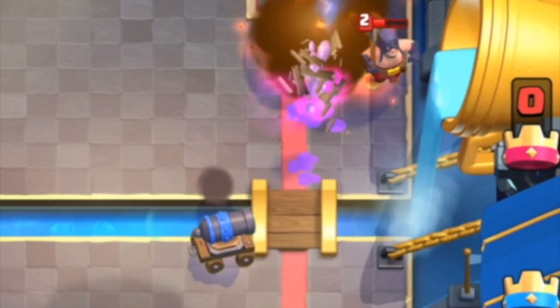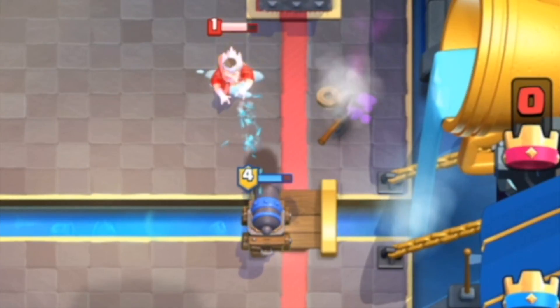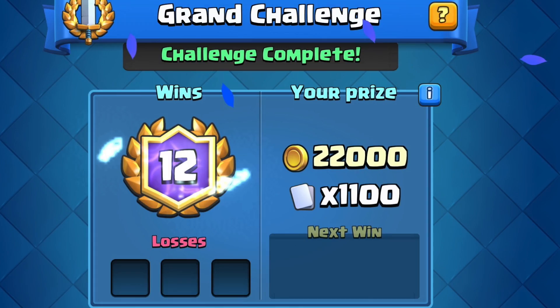Go ahead and fireball that tar for the win. The cannon cart takes out Sparky, cannon cart's about to take out the executioner, cannon cart's about to take out the ice wizard. Go ahead and put the screenshot up on the screen right now — boom, there's the 12-0.